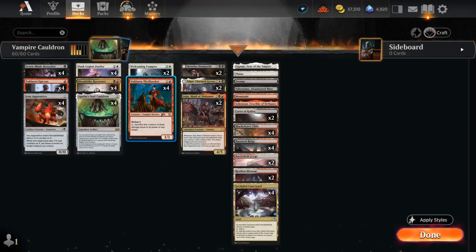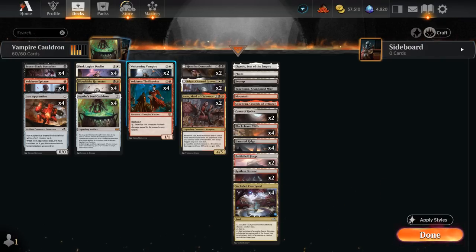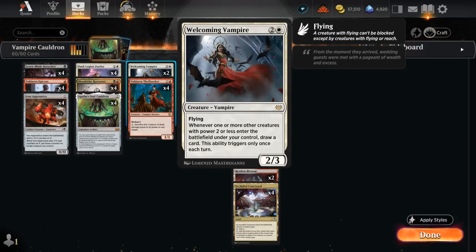One of the main build-arounds is Voldarian Thrillseeker, a 1-1 with backup 2, can pay a mana and sacrifice this creature to deal damage equal to its power to any target. It's a pretty decent creature by itself. It's a vampire to fit in our vampire deck, and it also draws a card with Welcoming Vampire since it has power 2 or less when it enters the battlefield.